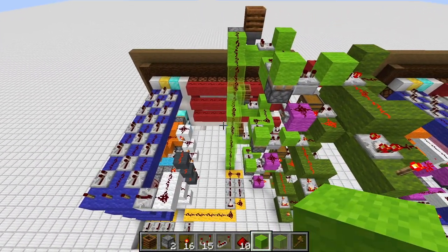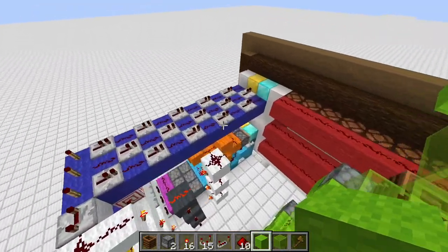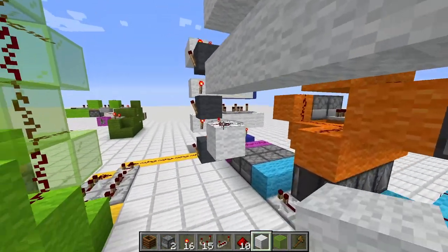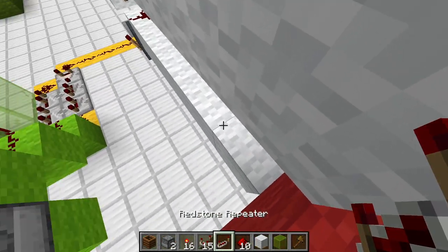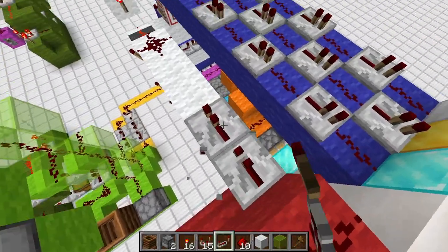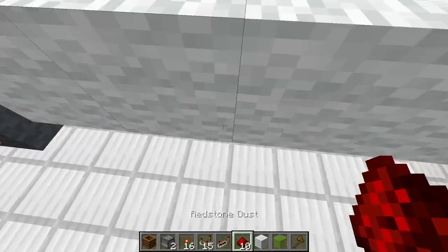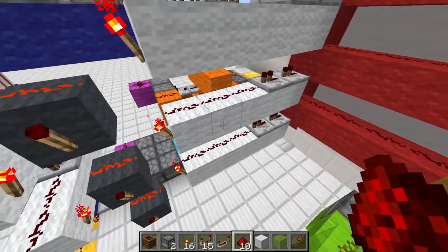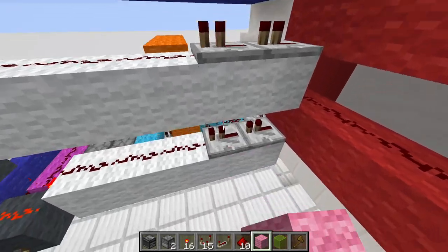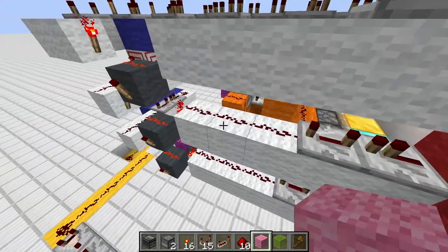The next part we want to focus on is the white circuits. We already can run all the way up this row to here. Then we have two repeaters, both set to one tick. Redstone to fill the gaps. Actually, make sure those repeaters are set to four ticks — it will help us afterwards with the AND gates.